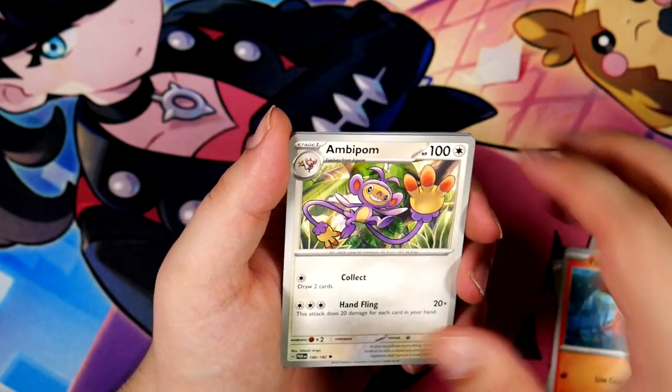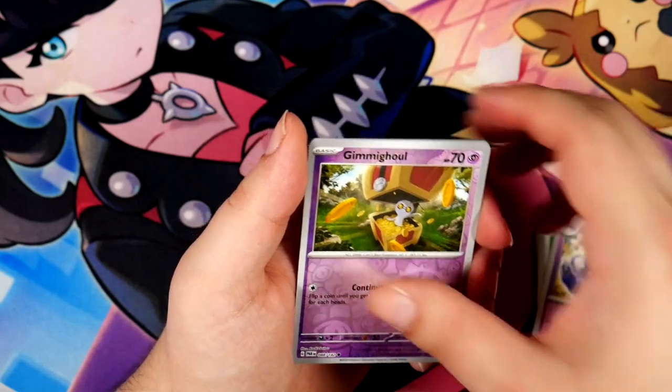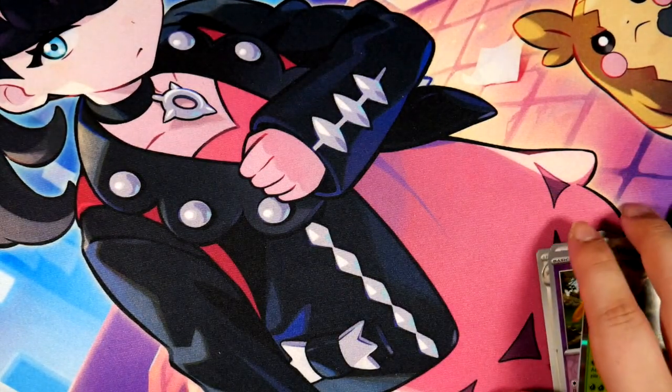I'd probably take Altaria because that's a Gen 3 Pokemon, and as you know I do love Gen 3 — my favorite generation. Gimme Ghoul. Got a Toad School and a Vuxian. Here is the code card. Gen 3 Best Gen — don't @ me.